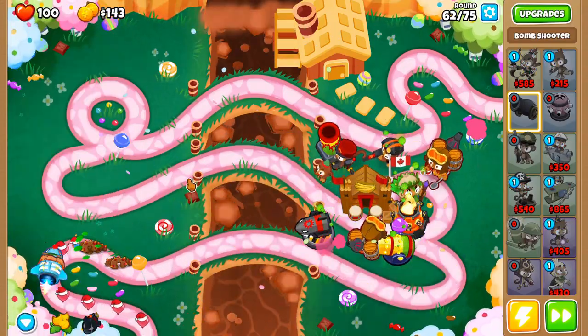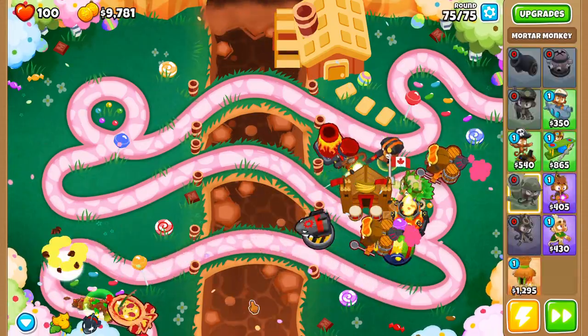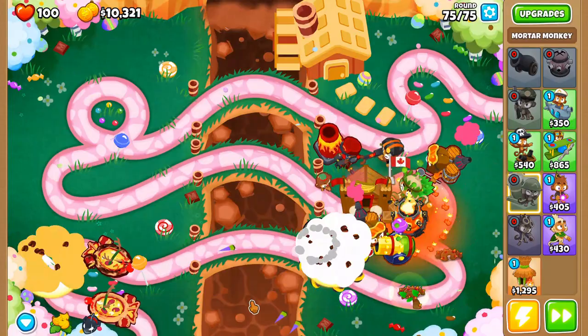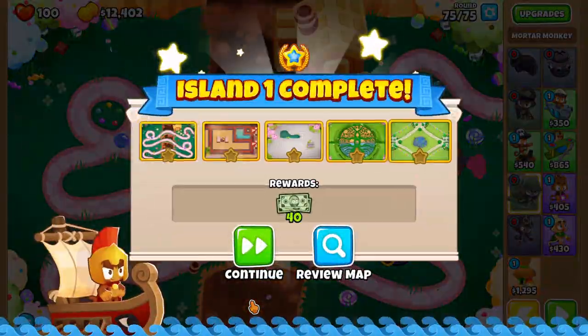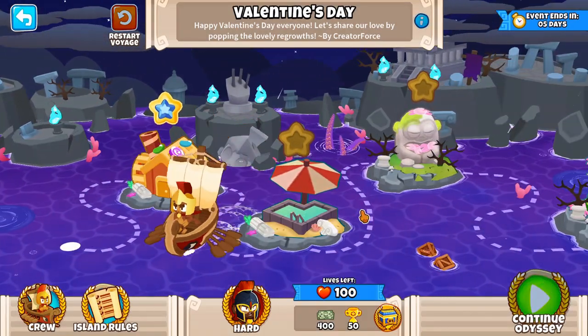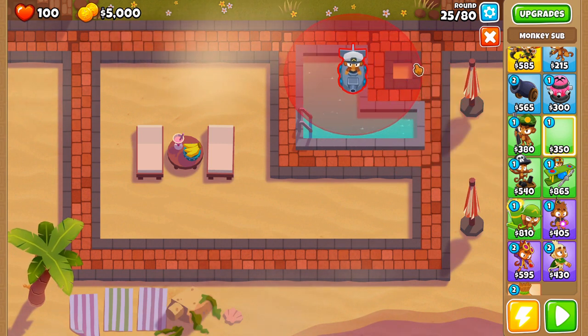We're just going to get a MOAB Assassin, and at this point you've won the game. You're going to have about $10,000 to spend on whatever you'd like — get a little creative, have some fun on the last Odyssey map. We're also going to try and get the no-hero achievement for you as well. We don't really need Quincy, but if you want to use him you can, because we're going to have extra money on all these maps.